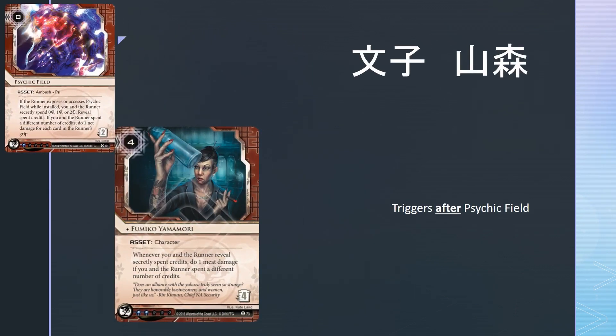Next change is Fumiko Yamamori — this is not really a new ruling if you've been following the UFAQ, but here it is. Fumiko triggers after psi effects. This is important for the Psychic Field interaction explicitly ruled in the official UFAQ: Psychic Field's net damage triggers first, emptying the runner's hand if the runner loses the psi game. After that, Fumiko triggers, dealing 1 meat damage — they have no cards in hand and they will flatline. So yes, this is now a possible kill combo. This also applies to cards like Caprice Nisei and psi ice.